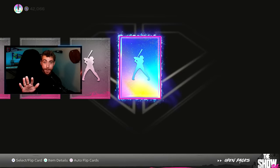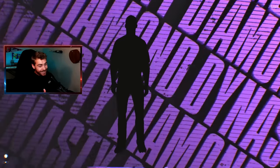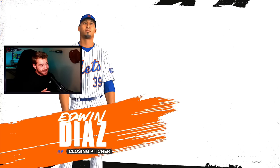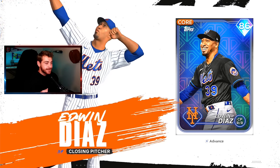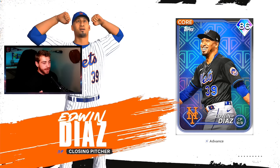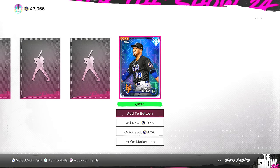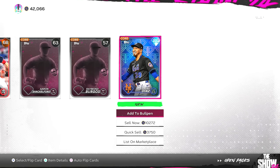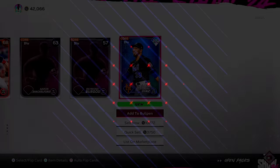Hey guys — I got a big pull from these packs. A diamond! Edwin Diaz. Okay, calm down — he goes for about 9K, that's not a flex. If I posted this on Twitter I'd get laughed at. Solid, decent little pull — I can't be too upset. I didn't spend that much time on this. And there's a diamond, so you see the thought process — this can work out for you. Results will vary, but we have those Ballin' as a Habit packs which supposedly have good odds.